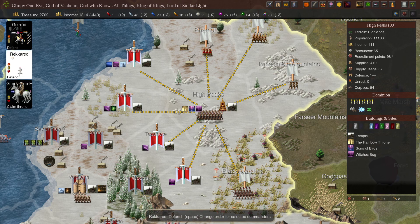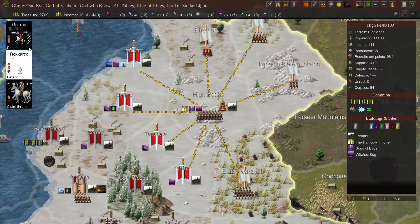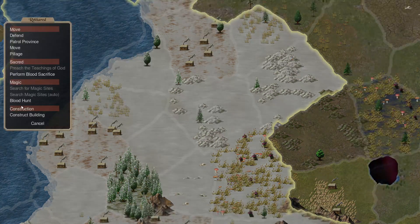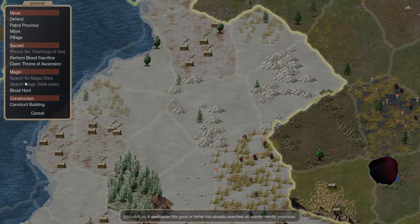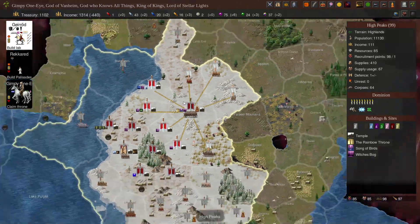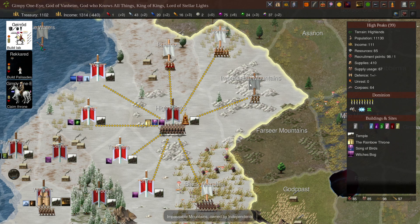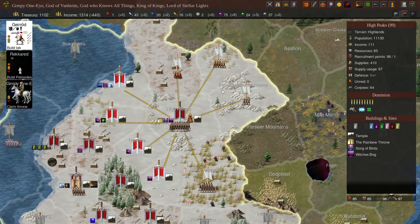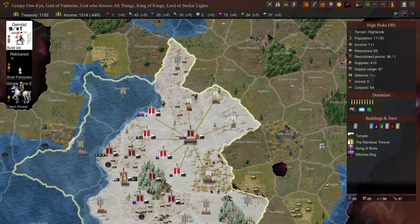Dominion's already really strong. You can build a Palisade, and then build a Laboratory. So this will be our new base of operations on this side, at least. Because we want to protect this Rainbow Throne — it's an Ascension thing. We have to keep hold of it if we want to win the game.